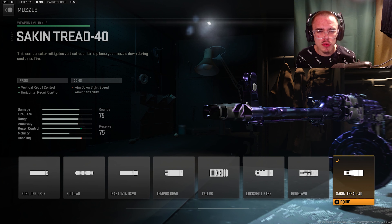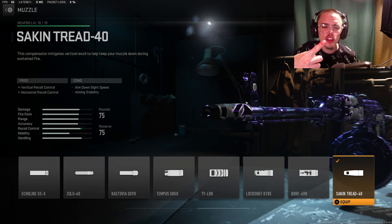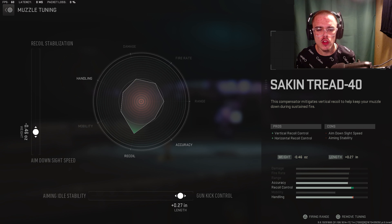For the first attachment, the muzzle, you want the Seiken Tread 40. It gives you vertical recoil control and horizontal recoil control. For the tuning, you want minus 0.46 for ADS speed and you're gonna go plus 0.27 for gun kick control.